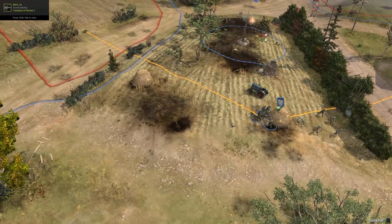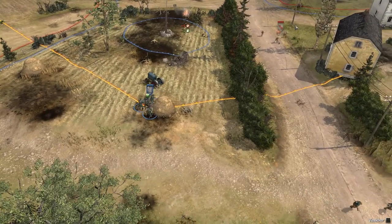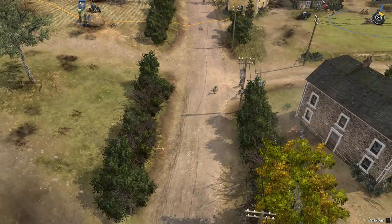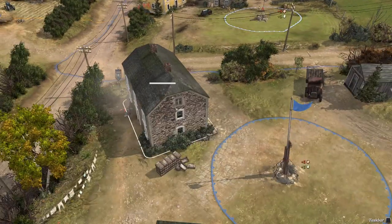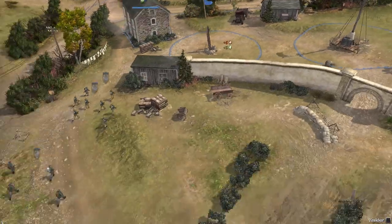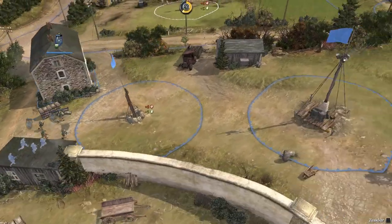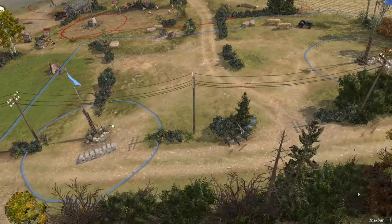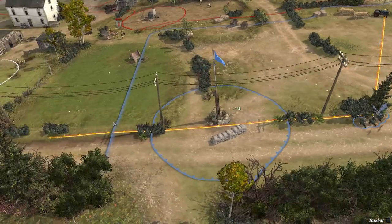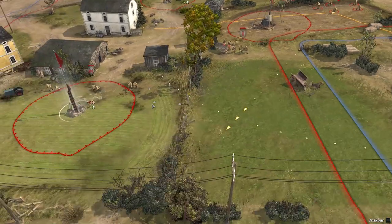I would definitely move this MG's arc a little bit so it can cover this area as well, because look at this wall covering nothing. These guys again moving inside this building. At the first sight of me capturing these points he's desperately trying to hold this position, not allowing me to capture or put pressure there. He moves his MG42 again - good display of knowledge of the game.